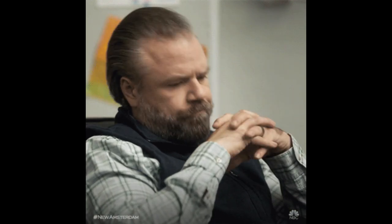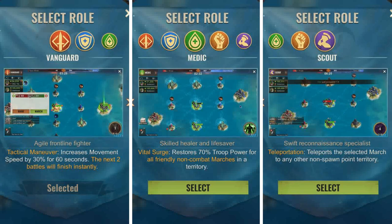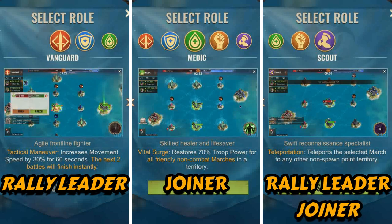Where were we? Oh yes — what skills should you use? I find the three best skills being Vanguard, Medic, and Teleport. This is my opinion, and you might have a different opinion, and that's okay. I believe that rally leaders should use Vanguard or Teleport, while joiners should use Teleport or Medic.